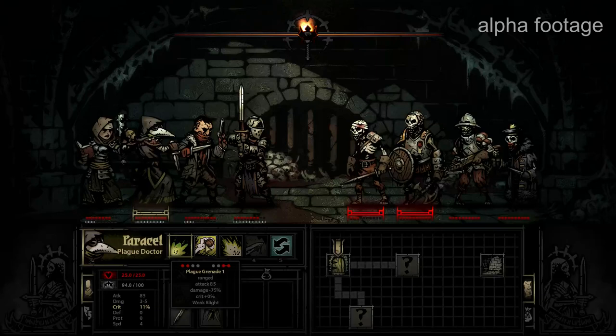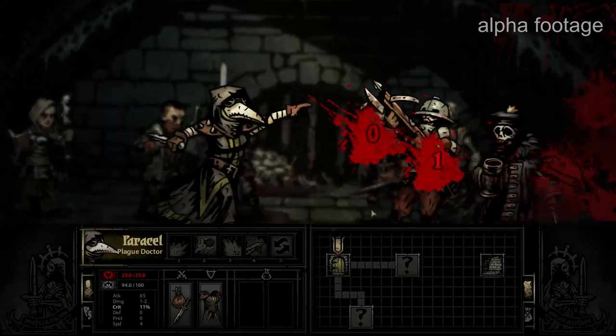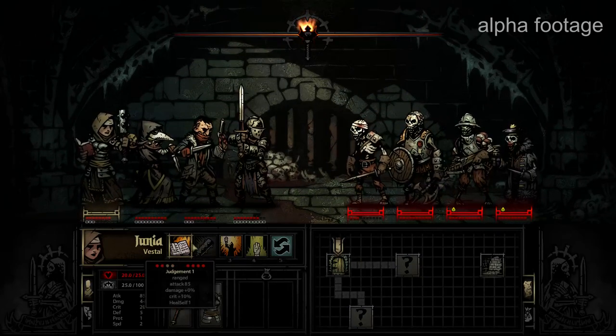Plague Doctor has a bunch of interesting skills, generally involving status effects and things like that. Plague Grenade is a great skill — it does damage over time, or poison, called Blight, kind of a withering attack. The neat thing is that Plague Grenade can hit two enemies at once — that plus sign means she hits them both. It doesn't do much damage up front, but they've both been blighted. That's a status effect where they take damage on their turn, a great way to erode an enemy's health over time.